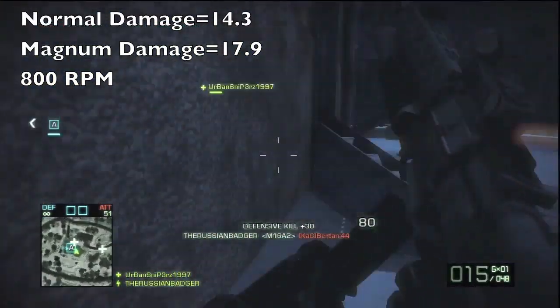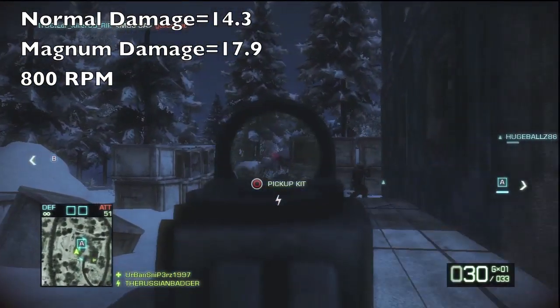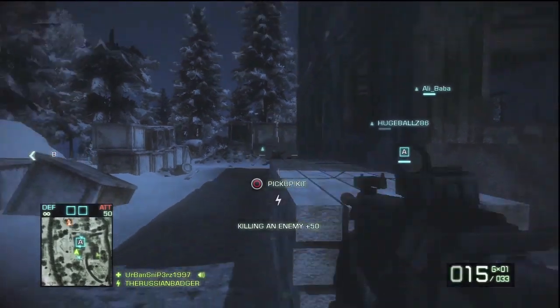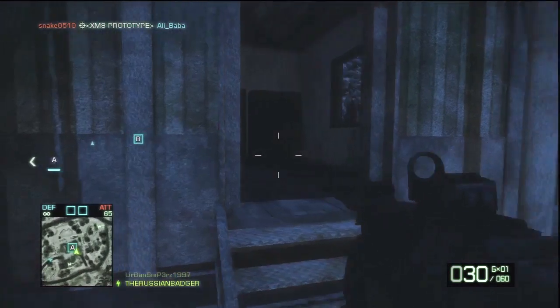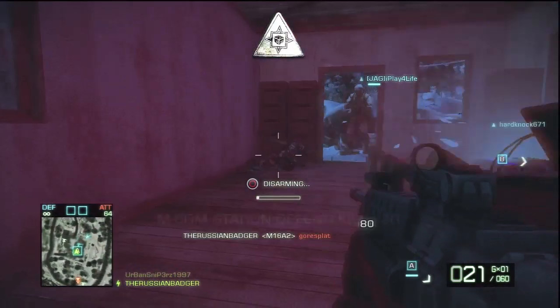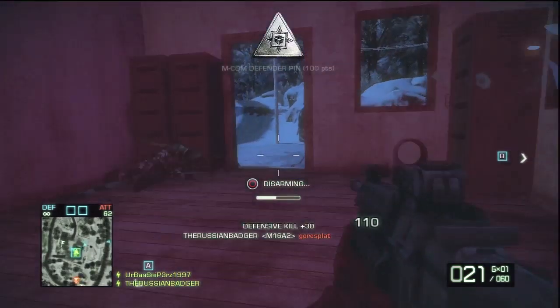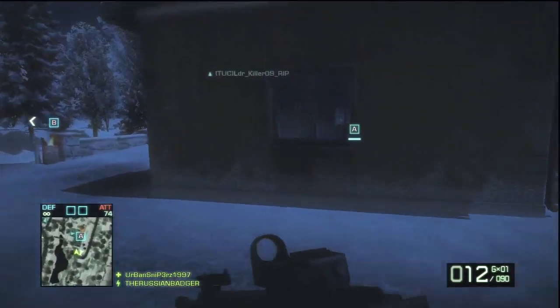Aiming for the crotch will often result in the final shot of the 3-round burst becoming a headshot. This weapon is most effective at medium range and seems to suffer at closer ranges when facing weapons with higher rates of fire. It is recommended that the player uses an ACOG scope to take advantage of the weapon's range, as the iron sights are also quite unpleasant and are not advised.